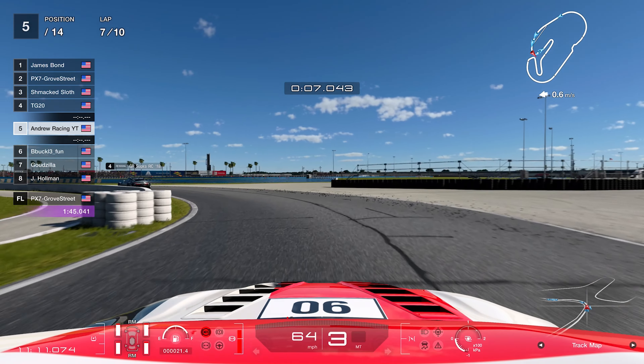With clean track ahead we focus on catching TG20, and every lap the gap is getting smaller and smaller. We make our way onto the final lap with the gap closed to about a second. I had really good confidence in our pace and was hoping we could close enough that coming out of the chicane we'd be in TG20's slipstream and go for an overtake before the line — a very famous move around Daytona on GT7.